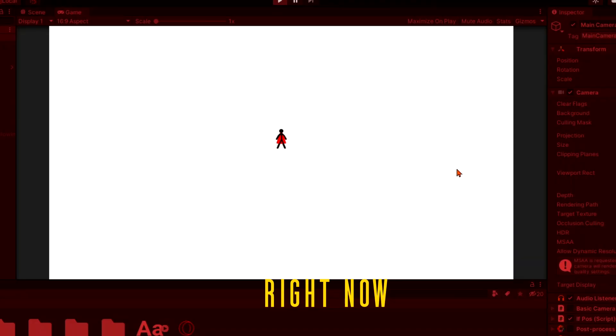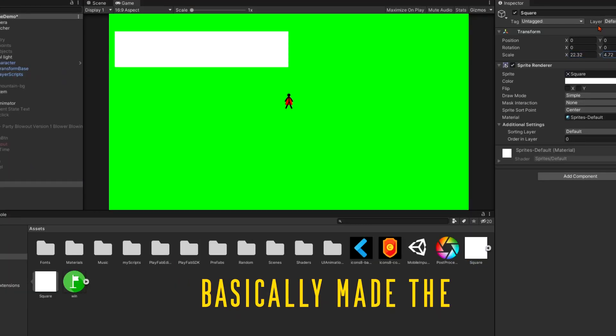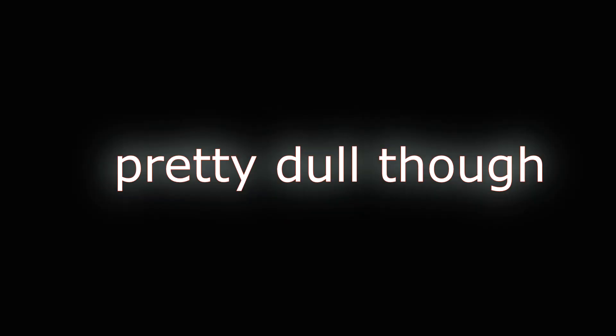The player had nothing to stand on and just fell into a bottomless pit, so I created a 2D square and basically built the whole level with that square using different shapes and sizes. The game was still looking pretty dull, so I found a random free image and added a background.